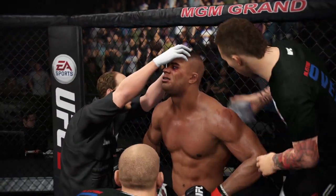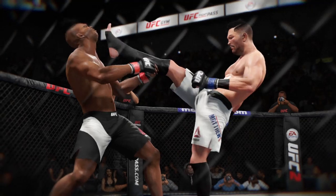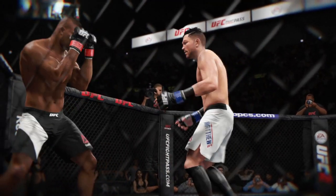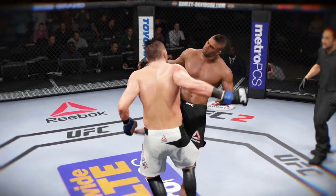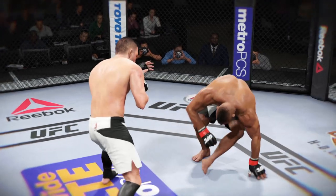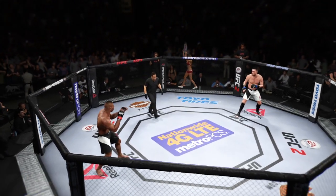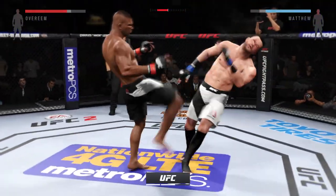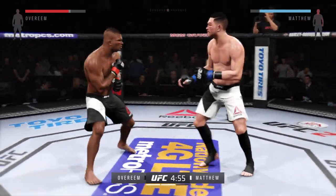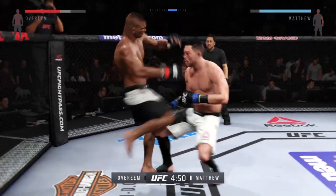Absolutely, partner — this crowd is loving this action. Here's a huge kick that stuns. Excellent strike, lands on target. Here's a powerful head kick that lands. Second round. Let's go — round two. Starting off this round, you've got to think he's probably still hurt from that last round. He's going to want to move and avoid taking damage early. Disengage, re-engage. Nice knee to the body.